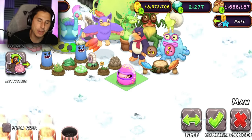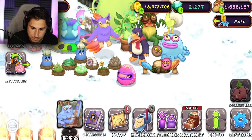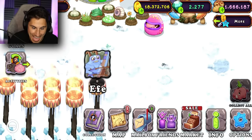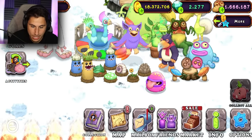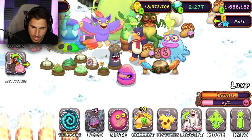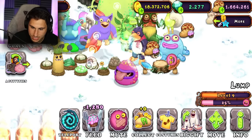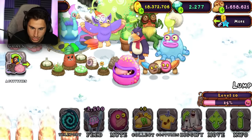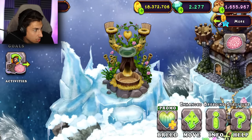I already had the Maw on my plant island but I guess I've never bred him on the cold island. This guy Effie just lit my 10th torch — thank you, Effie! So we're going to feed the Maw just a little bit. I still have millions of dollars worth of food, so I should be good. Now that I have the Maw, I should be able to breed the Kongol. To get a Kongol, I need one Maw and one Tweedle.